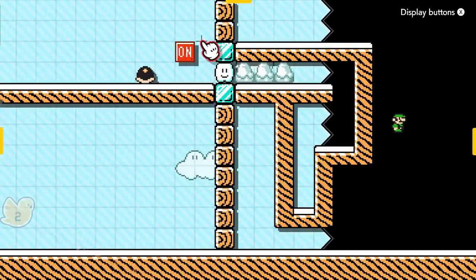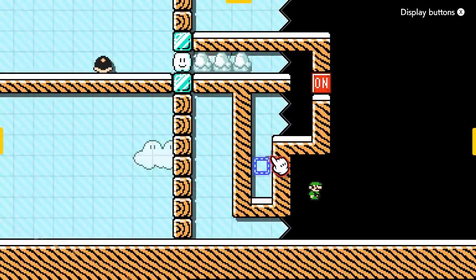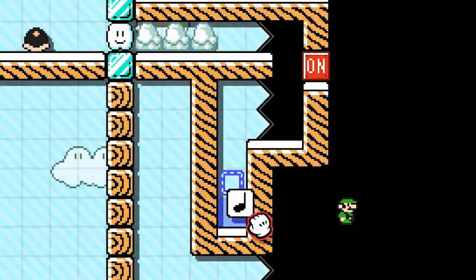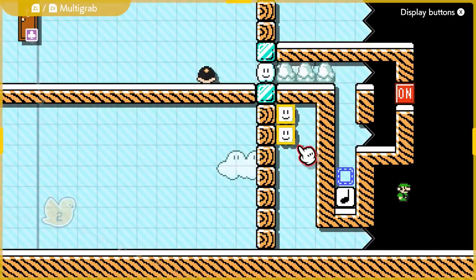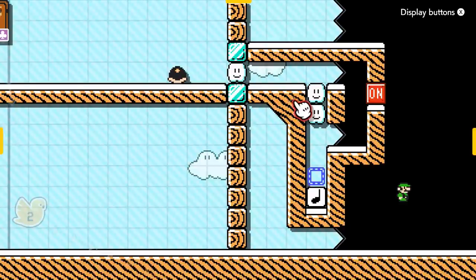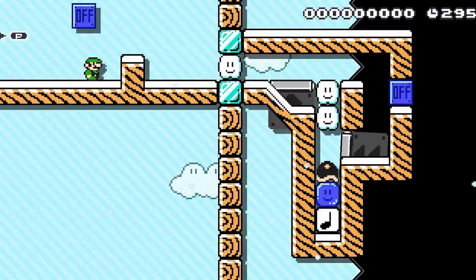The on-off block is the essential element to making this teleportation effect happen, so we place it where the shell — we'll call her Shelly — will hit it before dropping. With this blue dotted line block, Shelly the shellmet will be stuck here until another on-off is triggered on the other side of the screen. Underneath that block we have a note block which will bounce Shelly back up once the switch is hit on the other side. We also add cloud blocks and use a slope to get the shell back up to the same level it was thrown, and a one-way gate to make sure when it is thrown it can still reach the on-off switch.